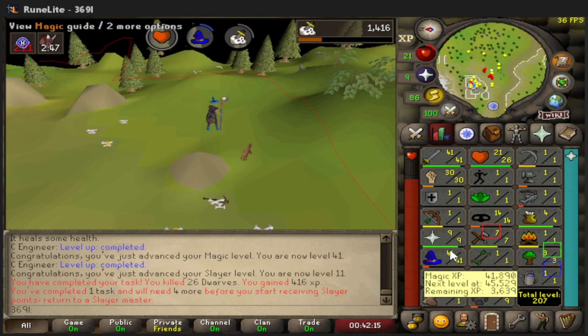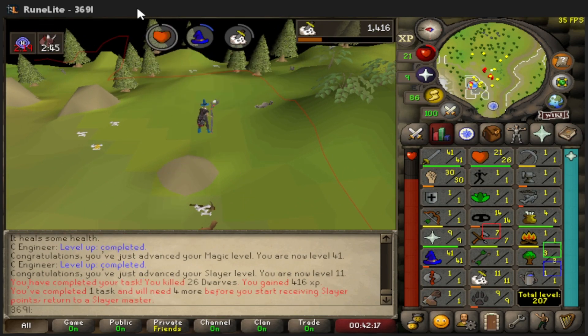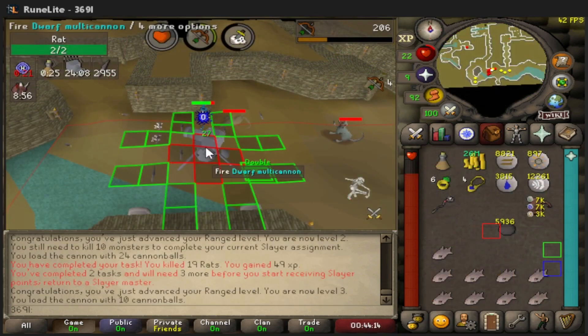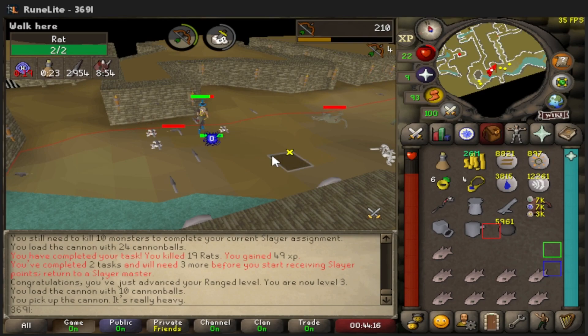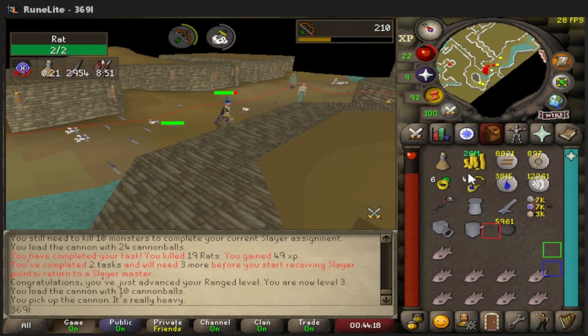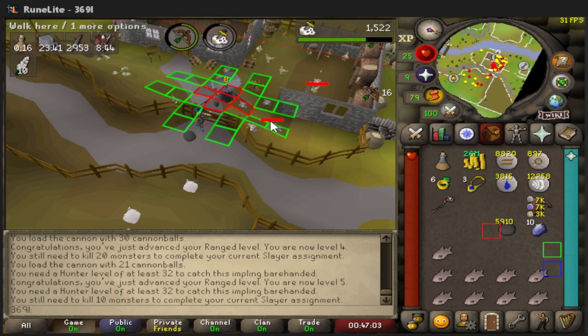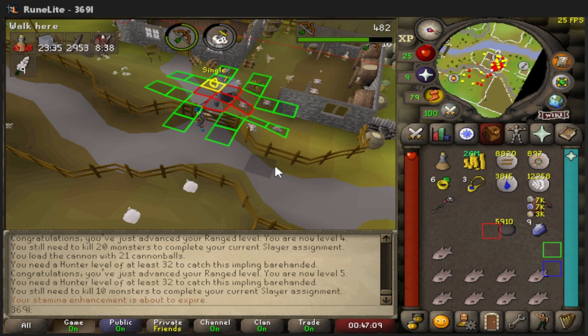That first task gave us about two Slayer levels and a Magic level. Another task is done — that was a rats task, pretty quick. I'm just trying to get over these tasks super quickly. I'm not looking at costs; I want to build this account as fast as possible to get straight to PKing.